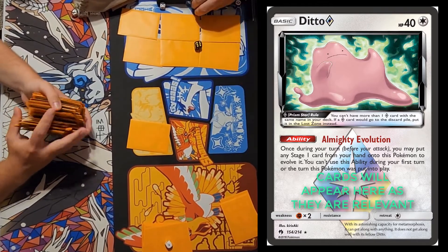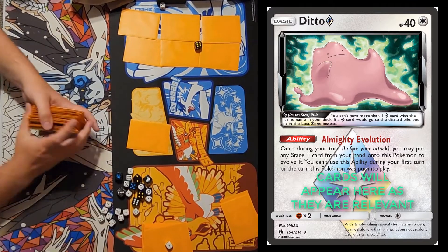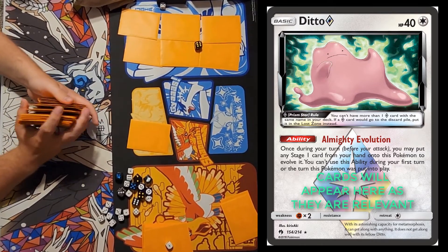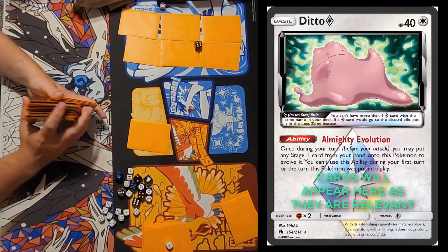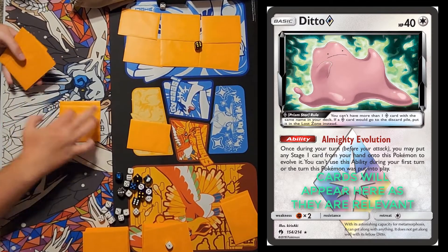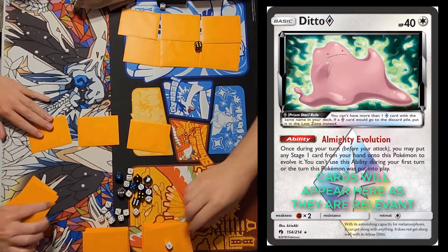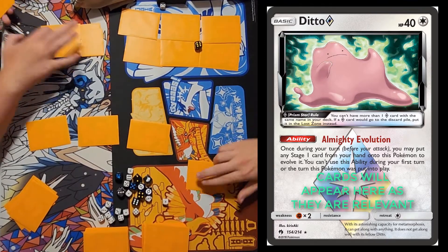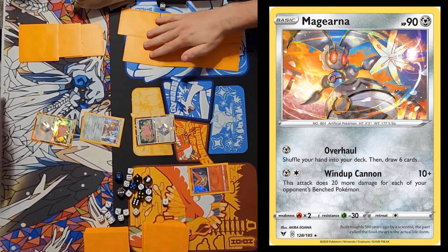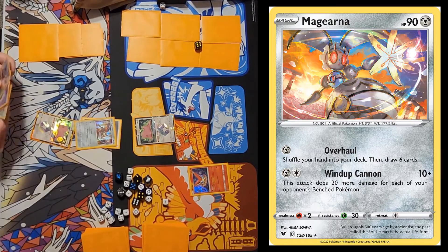Make sure to put out your prize counter, and can I have a dice because you keep hoarding them? Seven more big dogs off the top, we do get a basic and I do get to go first — no attacks on the first turn. Starting Magearna, which is not at all bad for a starter. Going to draw for turn, attach a metal, and pass.